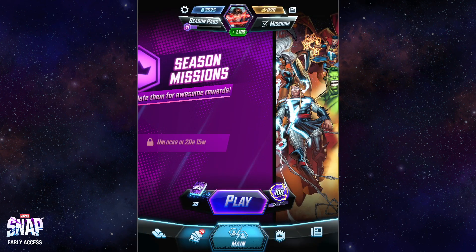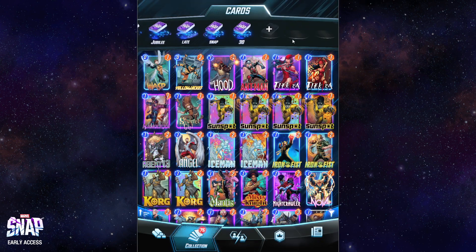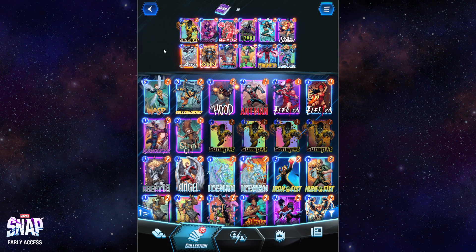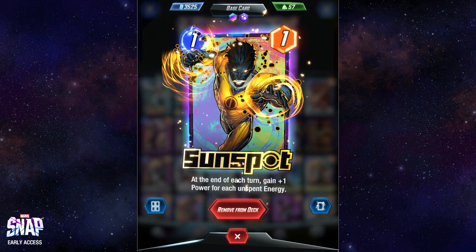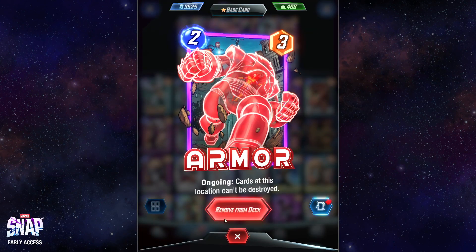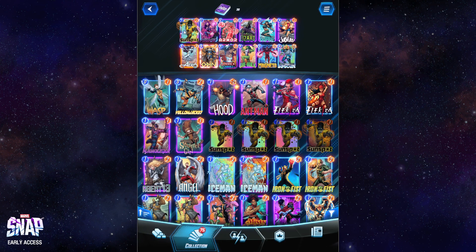Anyways, that's the basic gist of it. We'll kind of get into it after we look at the deck I'll be playing. I've experimented with a lot of different stuff and put together a deck I'm kind of into. The basic kit is Sunspot, who likes it when you don't use all your mana. There's Armor who protects him, because there are cards that can destroy one-cost cards in particular.